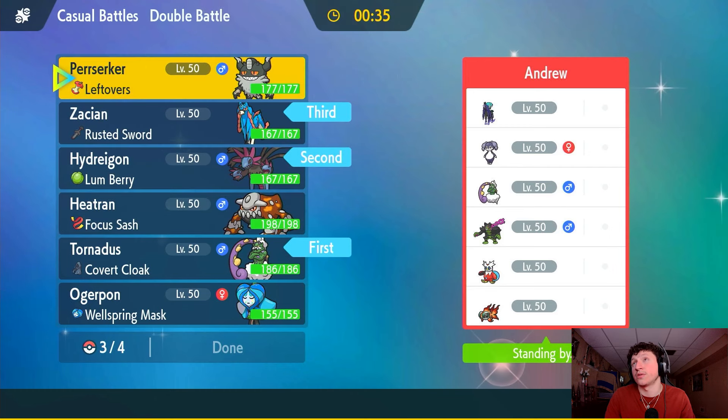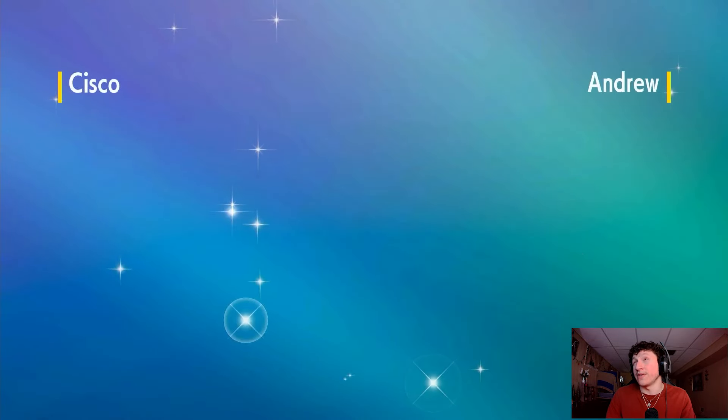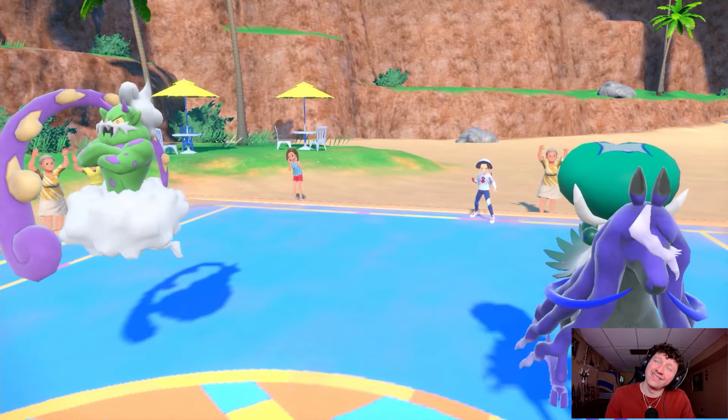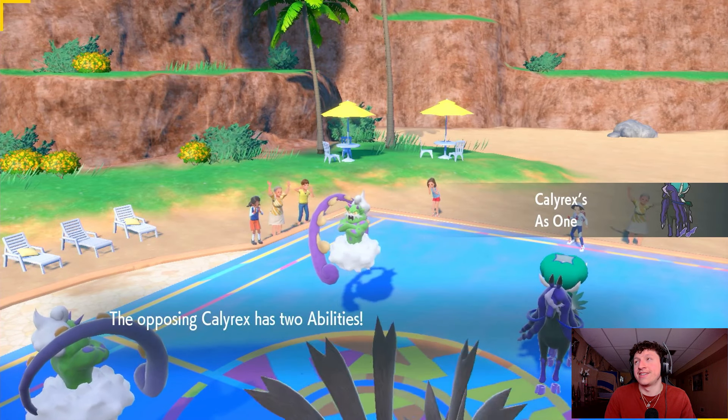Do I bring Heatran? I don't think so. I think maybe we just go Perrserker — even though Flash Fire Heatran looks really good there, Okidogi takes care of it and Iron Bundle has Hydro Pump for it. It doesn't eat an Ether Barrage — well, we have Focus Sash, we could have. But no, it's fine, we'll stick with Perrserker. Oh lord — it's Calyrex and Tornadus.